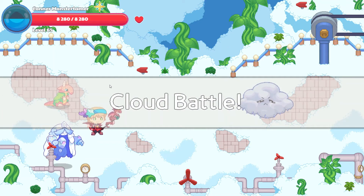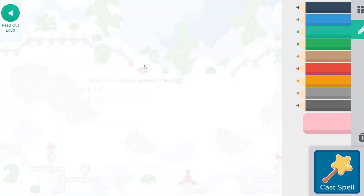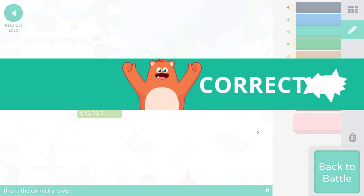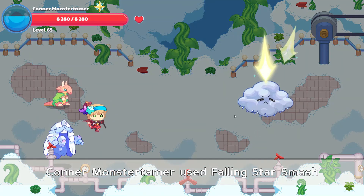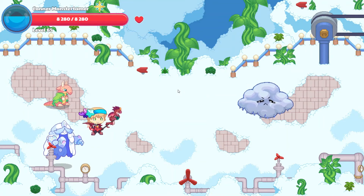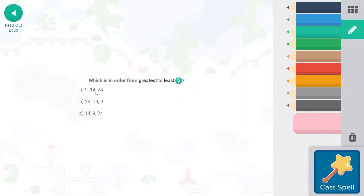Cloud looks angry. All right — Falling Star Smash here we come. Greatest to least: 50, 28, 5. 50 would be greatest, 5 would be least. These two are just random, not in any organized order. We got that one correct — 27,96. Let's hope we can turn that cloud upside down and see a smile from him. Falling Star Smash — which is in order from greatest to least: 24, then 14, then 9. This one is least to greatest, and C is random.